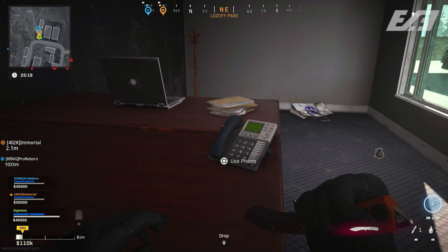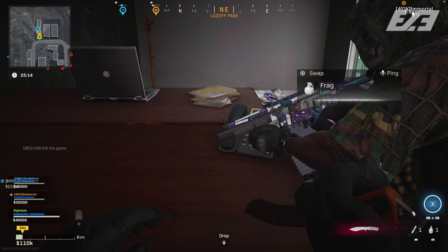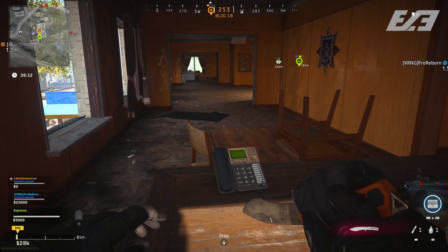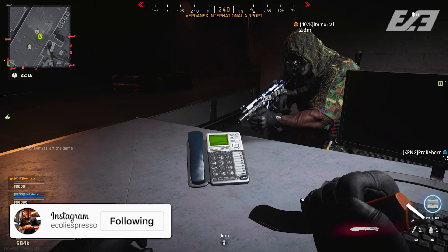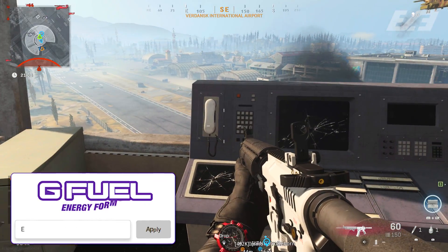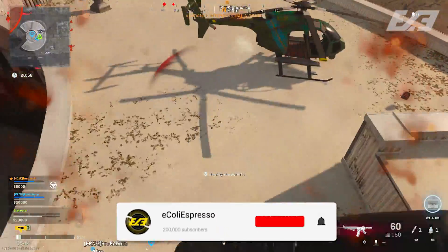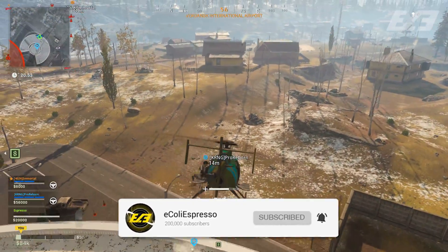One thing to note about completing this easter egg: if you do the wrong phone, it will give you an error tone. From my experience, when you get the sequence correct and stay on track in order, it gives you a morse code response — as if saying 'this is the right one.' Then when you finally hit that third phone, it seemed like it did the morse code but also played that original chime tone from the very beginning, closing the circuit on the entire situation.